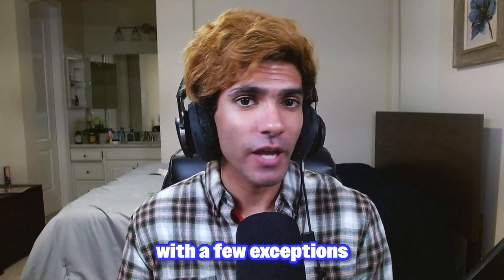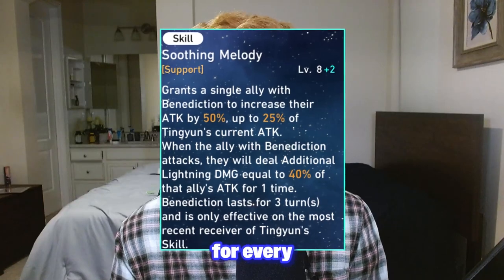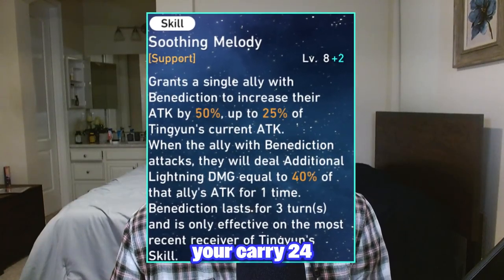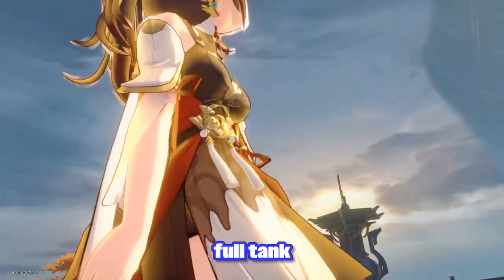Tip number two: with a few exceptions, using resources on your supports is generally a waste. Did you know that for every 10% attack Tingyun has, she only gives your carry 24 flat attack? The difference is so negligible it makes you wonder why people aren't just using full tank gear on their Tingyun to make use of her universal taunt.